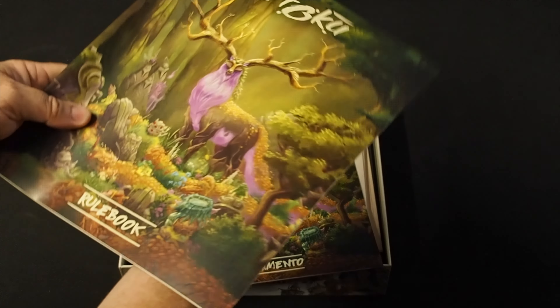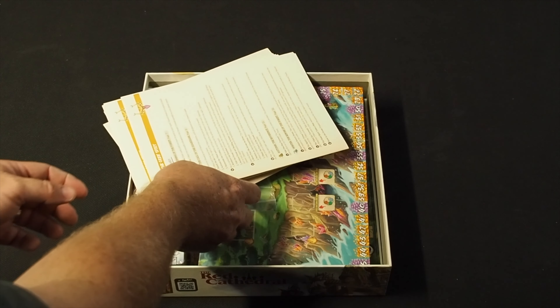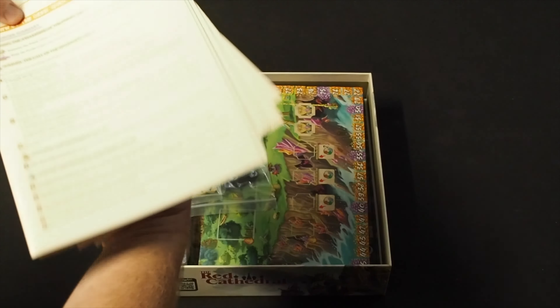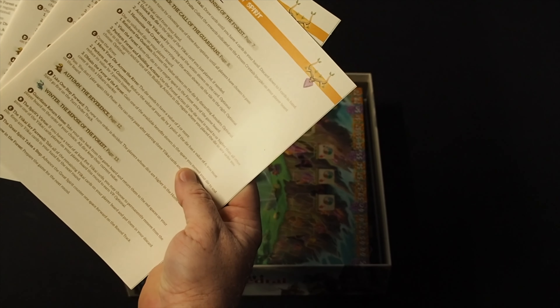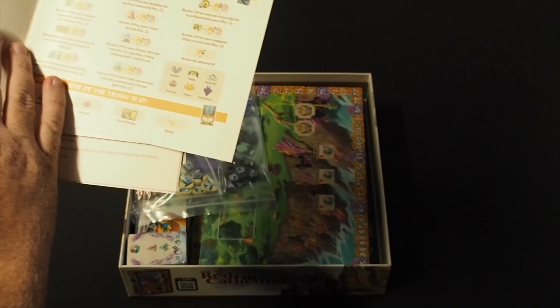It looks like I might have a different language — yep, so I'm going to try with that one. What we have here are the Path of the Great Spirit player aids — game order summaries, what you can do in your game. This is really nice. All the icons you need, and reference on the back for scoring. That is excellent — one per player. I wish more games did that.